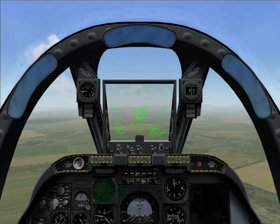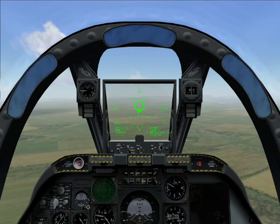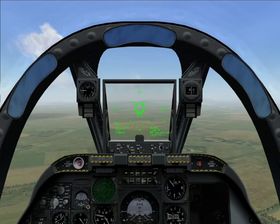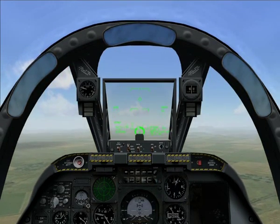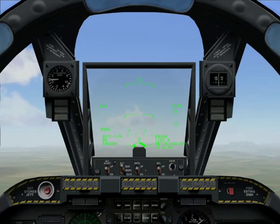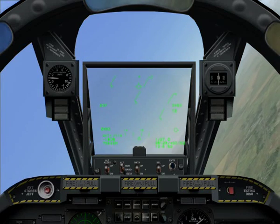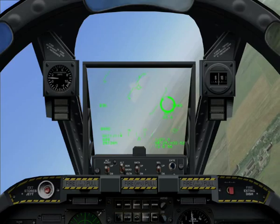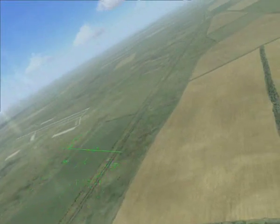To select the rockets, leave guns mode by tapping the C key again, and then tap the 7 key to enter air-to-ground mode. Notice rockets are already selected by the RKT symbol on the bottom left of the HUD, again showing rounds remaining. If you had other weapons on board, such as Maverick missiles or bombs, you may have to select the rockets manually. You can cycle through your armaments with the D key. As we only have rockets on board today, we won't need to do this.